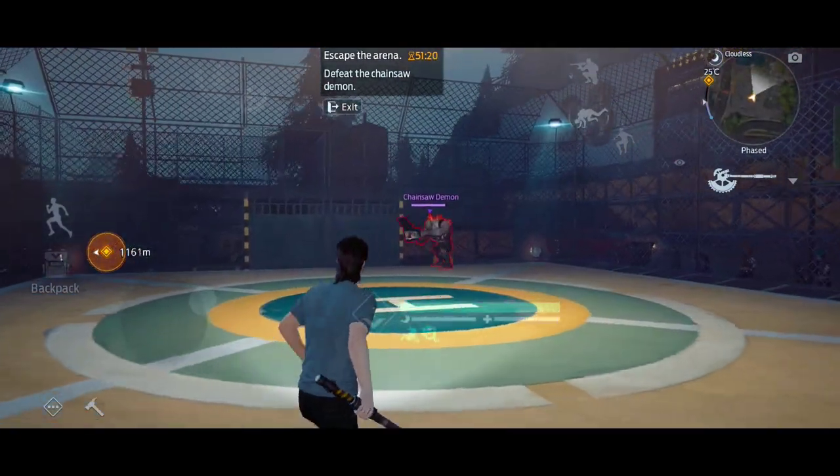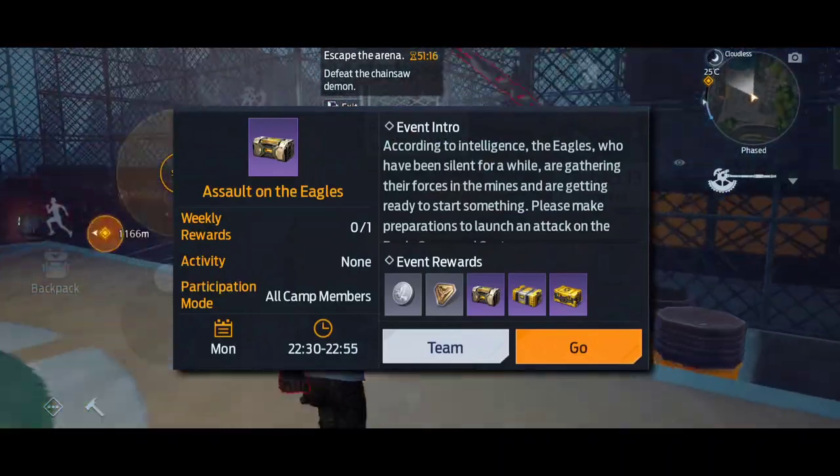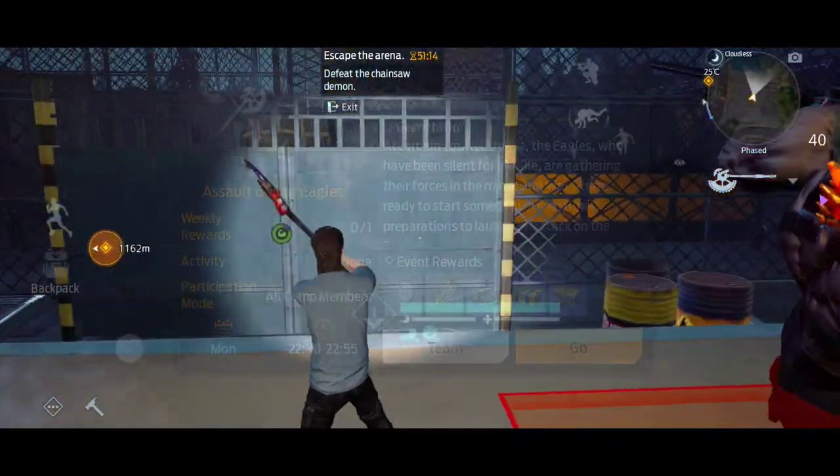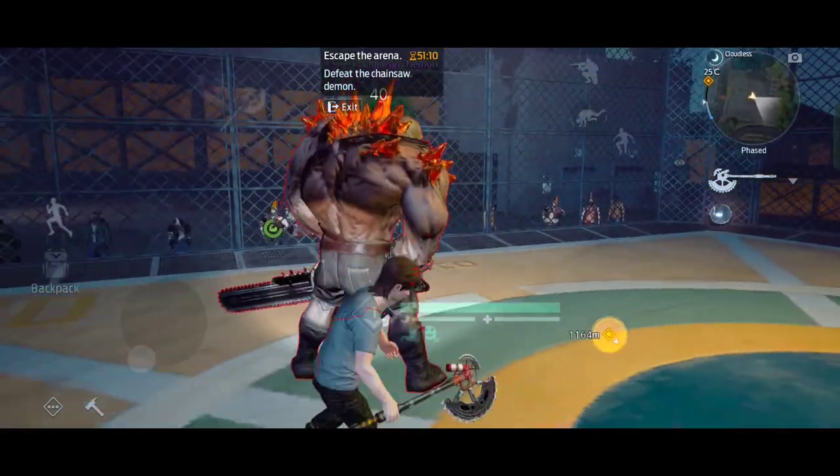So for the Jackson mask, you need to play the mission called Assault on the Eagles. This is a camp event, so you need to join a camp first. Assault on the Eagles will be held every Monday.